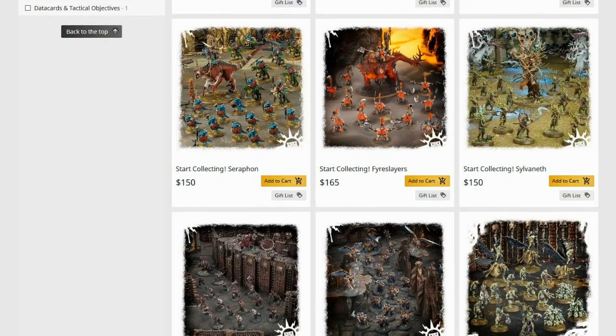Start Collecting for Sylvaneth — same thing as the Fyreslayers. You want heaps of Dryads, heaps of them. They're pretty good — once you've got ten of them they're going up in saves and in how easily they hit. They're just tanky, especially if you've got Spirit of Durthu. Good options.